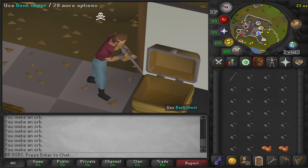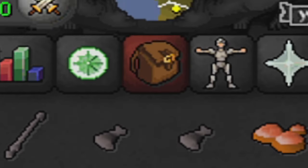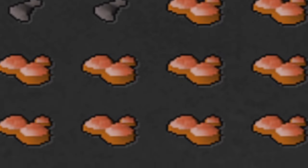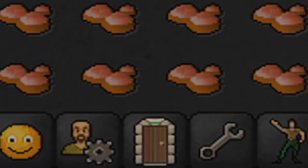Now let's go over my gear and inventory. As we are bank standing in today's video, I do not have a gear setup. For my inventory, all I have is a glass blowing pipe, and for the remaining 27 slots I have filled these with molten glass. Now let's go over some information about this method.